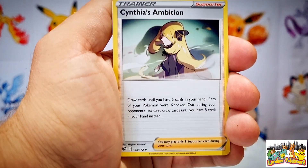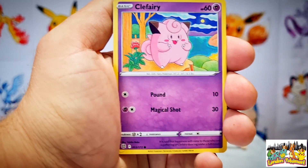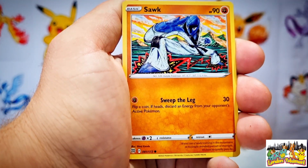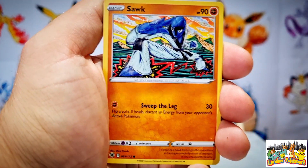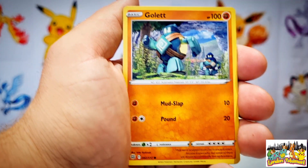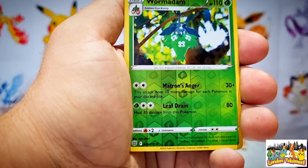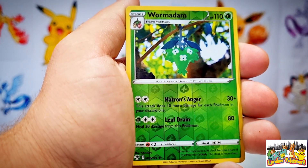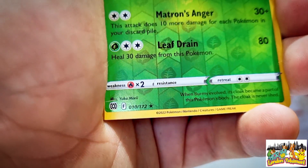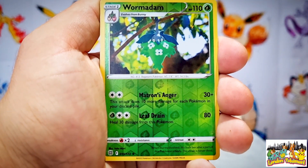Moving on into a Synthea's Ambition trainer card, after this one we have ourselves a Koffing, going on into a Cherubi which is a grass type Pokemon. Sawk is our next Pokemon card, going on into a Corphish, after the Corphish we have ourselves a Golett, moving on into a reverse holo Wormadam. Unfortunately nothing from our trainer gallery slot, however it is a rare - card number 10 out of 172 which is a black star.